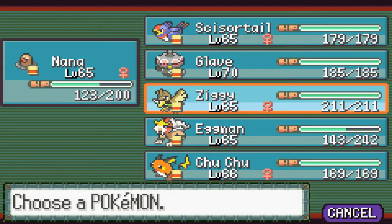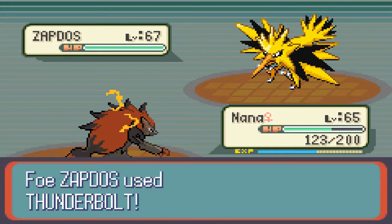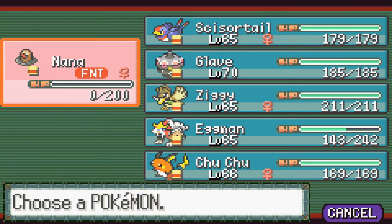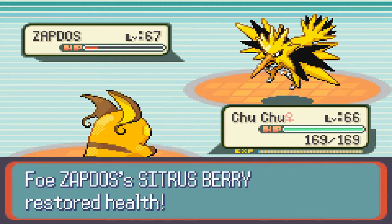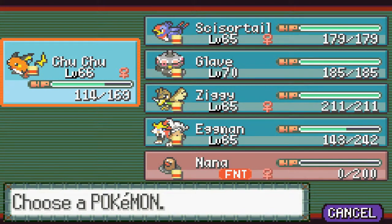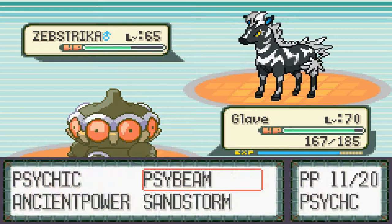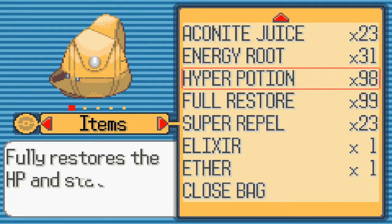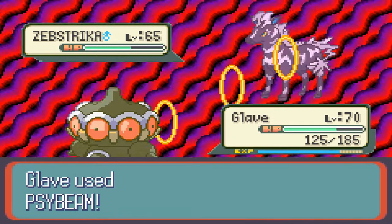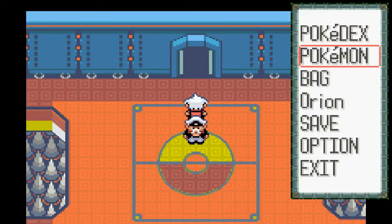That worked out very well. Next up, Nana is already out but my experience has been that Nana can't usually survive a thunderbolt — he managed to survive that one though, which is good. We're gonna switch to Choo-Choo for this part. Booyah! Next up comes Scizor — we're gonna switch to Glaive, we're gonna psybeam. Full restore? I've been burned — no big deal except when I miss, like two or three times in a row. The psybeam is almost depleted but no matter, he's down.